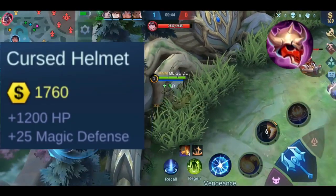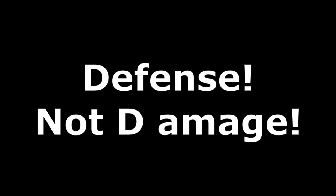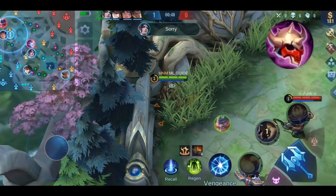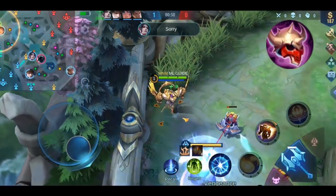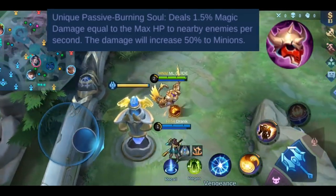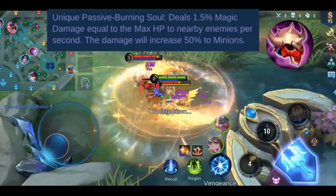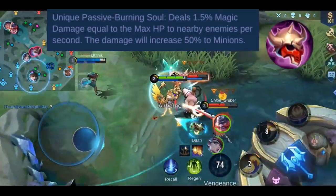Let's talk about Cursed Helmet. You get plus 1200 HP and plus 25 magic damage. This item has one effect called Burning Soul: you deal 1.5% of your max HP as magic damage to any nearby enemy every second. To minions, the damage increases by 50%.